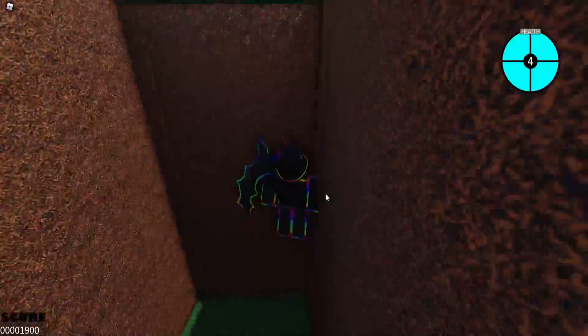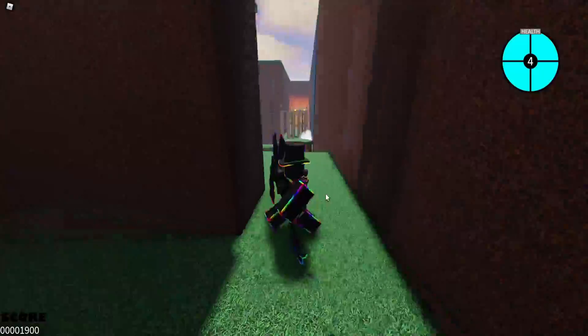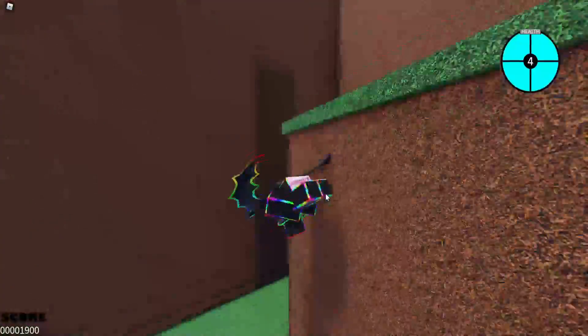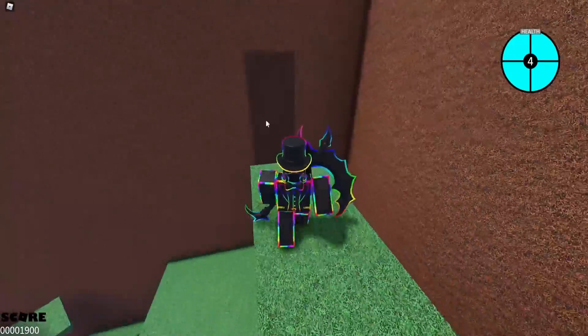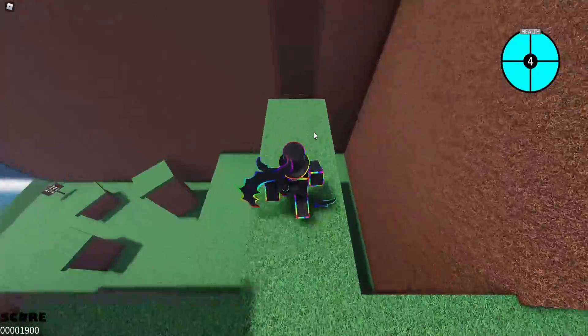Another coin? Cool. Do I have to wall jump this? How do I get up this? Ah, I see — that's pretty neat. The shadow — that's the difference in the wall he's talking about. It looks like a shadow.